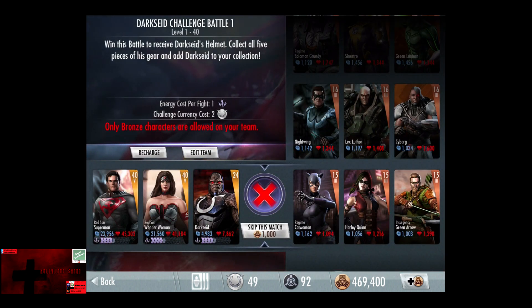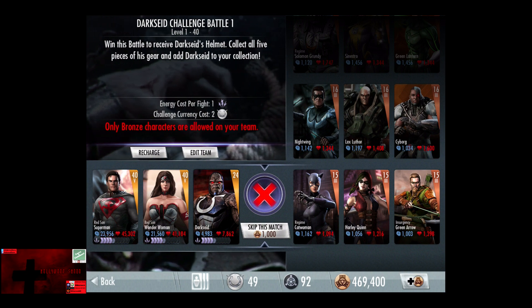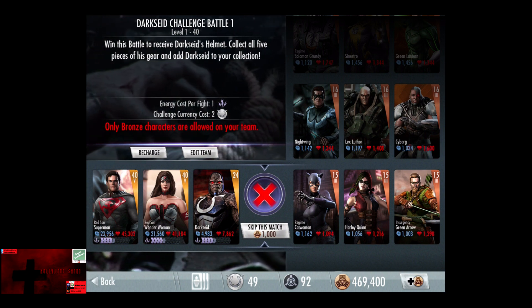In the first fight, only bronze characters are allowed on your team. All fights require two challenge currency on expert difficulty. It might start off at level 15, Elite 3, going up to level 25.